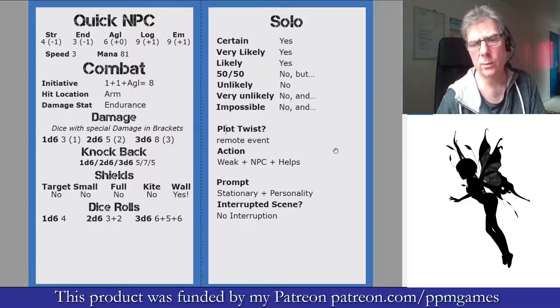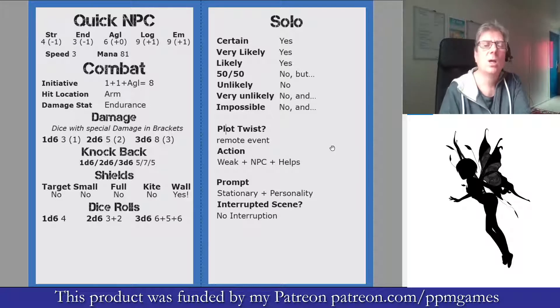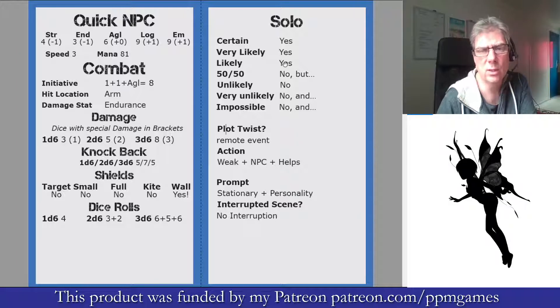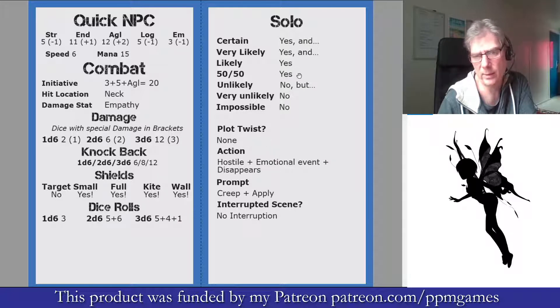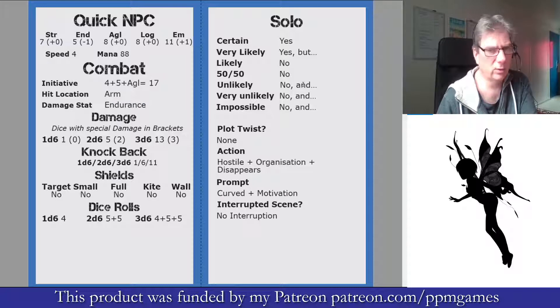The solo side of the card, which is the back of each card — you ask a question and you decide on the likelihood, and the result has been pre-rolled with the modifiers applied. So if it was a 50-50 question, in this case the answer would be no, but if we flip to the next card the answer would be yes. It's all just been pre-rolled for you.